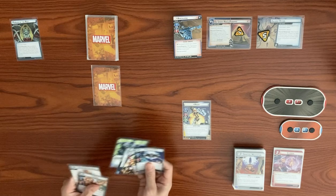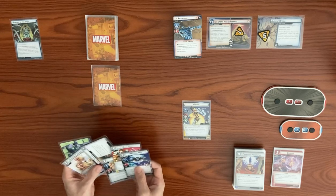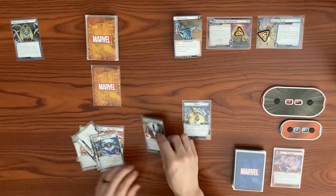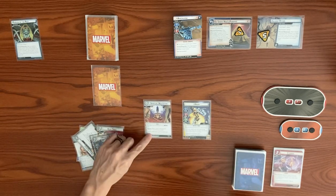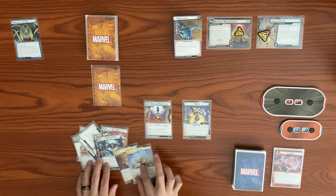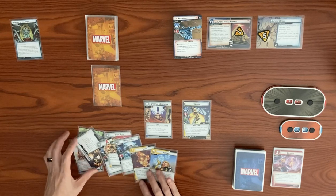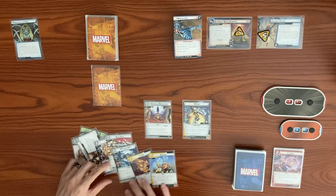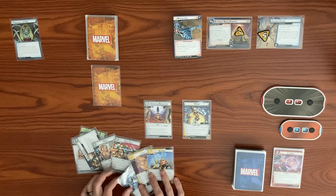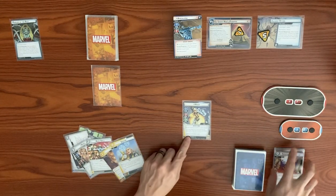We use our effect to play Spiritual Meditation again, reducing cost by one — it's already zero so it doesn't matter. Draw two and discard one from hand. We got Limbo, which is awesome. We discard Machine Man. The top of our deck is face-up with Magic's effect, showing Sunfire. We can't use her effect anymore since it's once per phase.